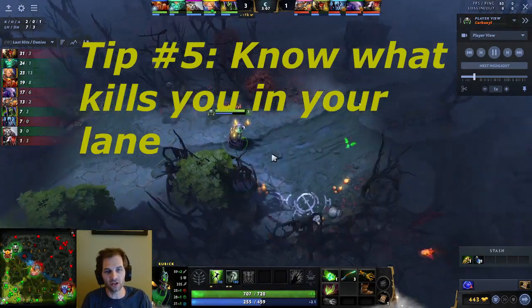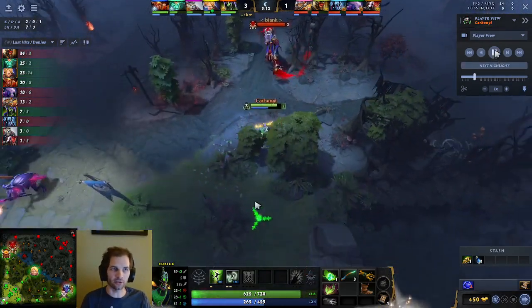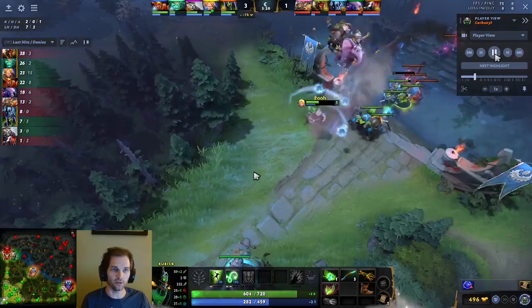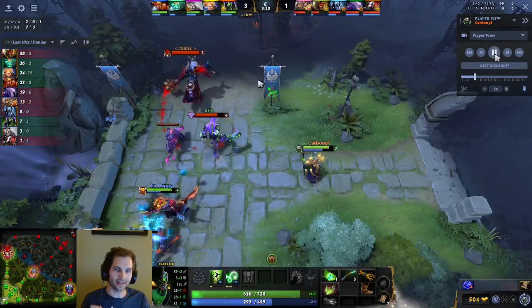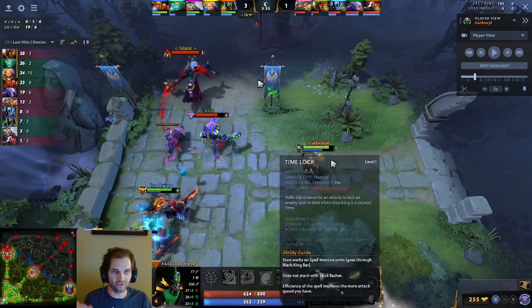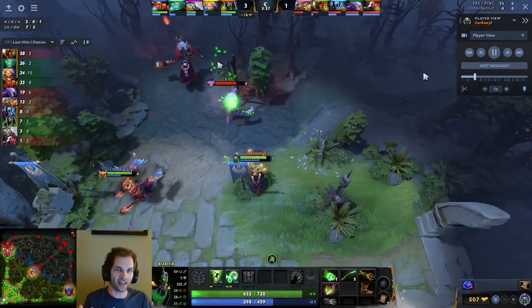Tip number five is to know what kills you in your lane. Sometimes any combination of spells kills you. Sometimes they have to use a very specific combination to kill you. Here, what I should be thinking about is: I die specifically in this lane to getting hit by Ink Swell. If I don't get Ink Swell'd, they can't kill me for the most part. Maybe if I get slowed by Stroke of Fate and Void gets a bunch of bashes with nothing else happening, maybe I die — but for the most part I'm only dying if I get Ink Swell.